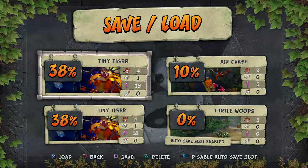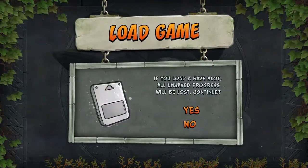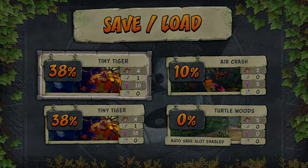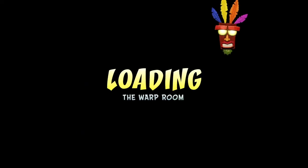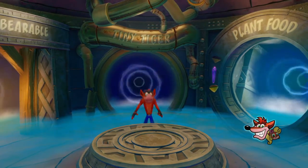See all your save and load options right here. If you want Tiny Tiger, tap that on the load game screen and then it will bring you back to what you were continuing.